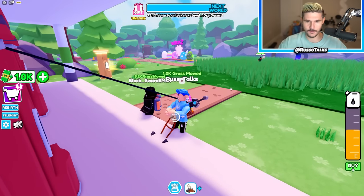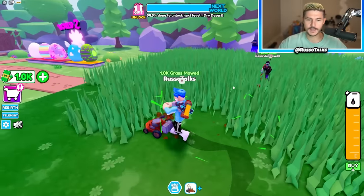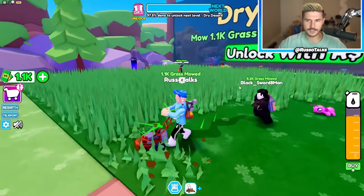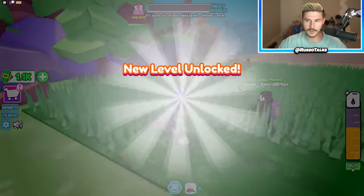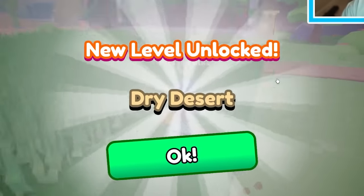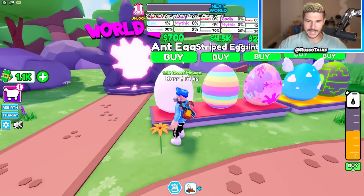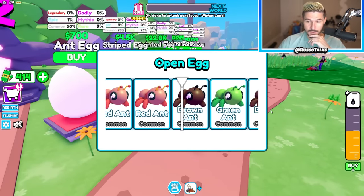Look how far the cord goes — you can actually take it with you. We're about to be at 1.1K, which is nice. New level unlocked — the dry desert. We can go mow there, and we can buy this ant egg. I'm going to buy it. This will give me an ant pet. I need the blue ant in my life.